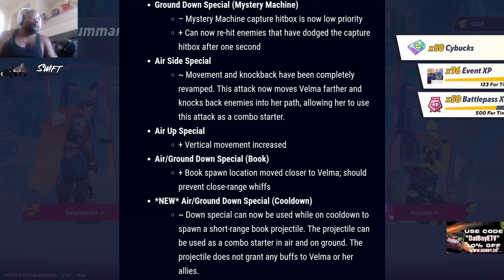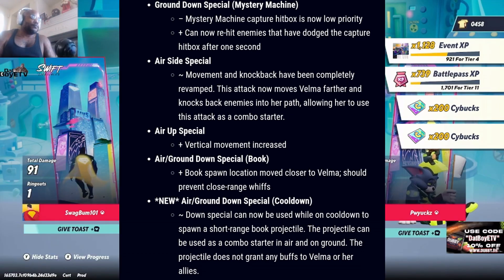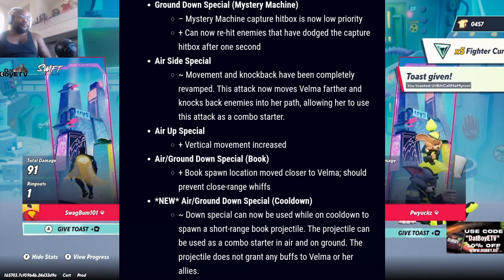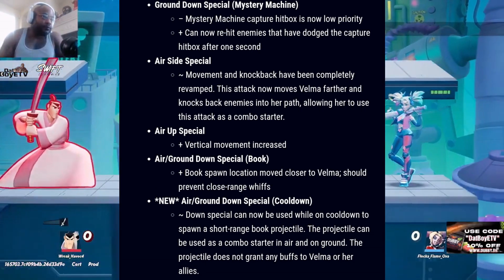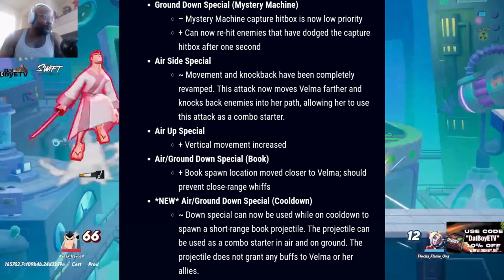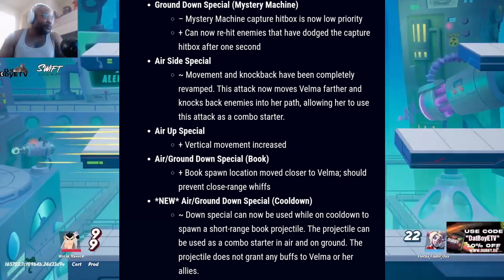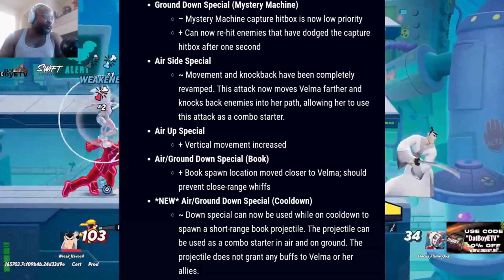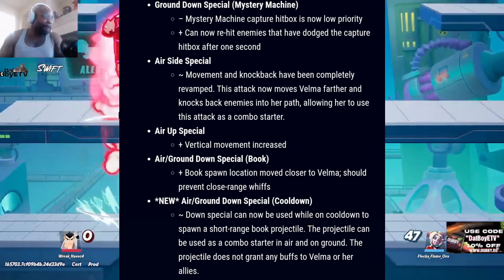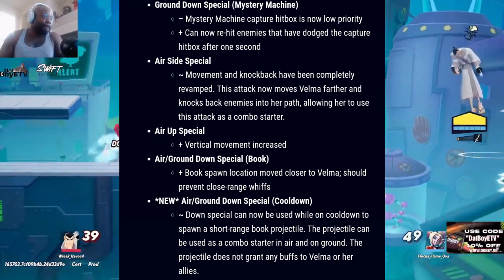For ground down special — the Mystery Machine: the capture hitbox is now low priority, and can now re-hit enemies who have dodged the capture hitbox after one second. Air side special: movement and knockback have been completely revamped — this attack now moves Velma further and knocks enemies in her path into her, allowing her to use this attack as a combo starter. Air up special: vertical movement increased. Air slash ground special — the book: spawn location moved closer to Velma to prevent close-range whiffs. New move — air slash ground down special: the cooldown down special can now be used on cooldown to spawn a short-range book projectile. The projectile can be used as a combo starter in air and on ground, but does not grant any buffs to Velma or her allies. They're basically giving her a new move to make her more combo-heavy — Velma might become even more of a problem.